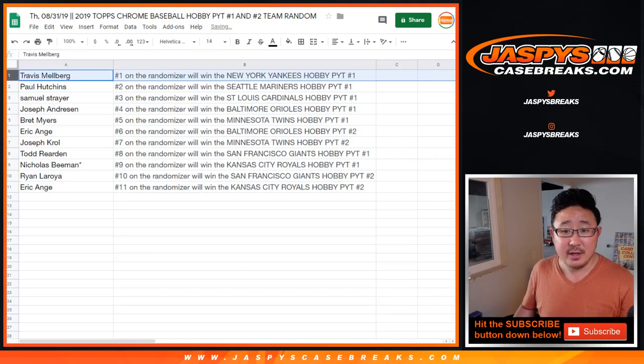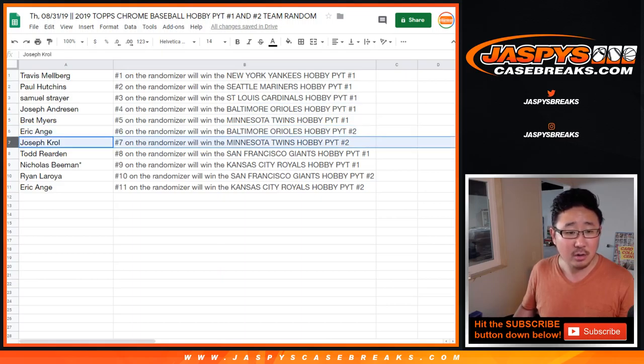All right, so Travis, you got the Yankees in Hobby 1. Paul with the Mariners in Hobby 1. Cardinals for Sam, Hobby 1. Andreessen, you have the Orioles in Hobby 1. Brett, Twins in Hobby 1. EA, O's in Hobby 2. Joe Kroll, Twins in Hobby 2.